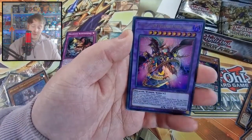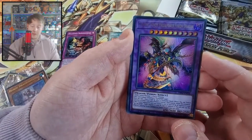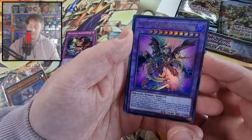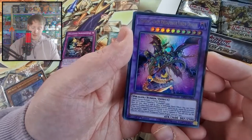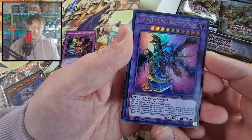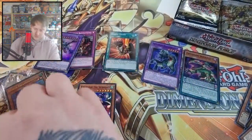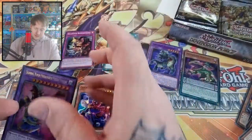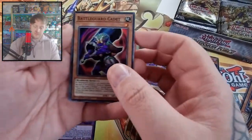Haunted Zombies. Our first ultra is the Starving Venom Predaplant Predapar Fusion Dragon. Is that the best one? It's a nice new one, but it's good for Branded - it's a good target. So we've got our first ultra, not too bad. I'll set the ultras here and the supers here.